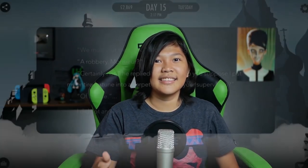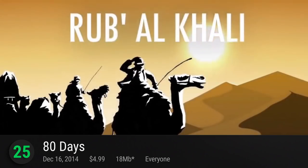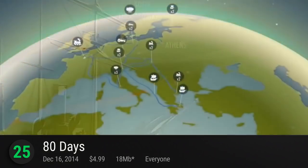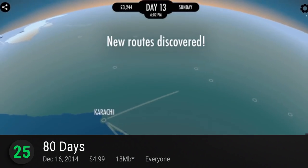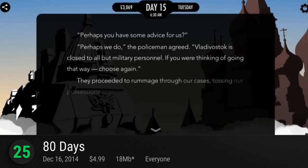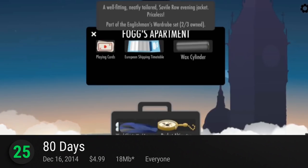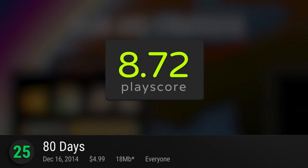Starting us off at number 25 is 80 Days. Journey around the world in this modern retelling of the classic globetrotter. Step into the wandering boots of Phileas Fogg as he prepares and struggles through his four-score adventure around the steampunk universe. Plan out the best routes and weave through the rich and interactive narrative. Meet the great icons of alternate history and share the experience of the world. It has a PlayScore of 8.72.